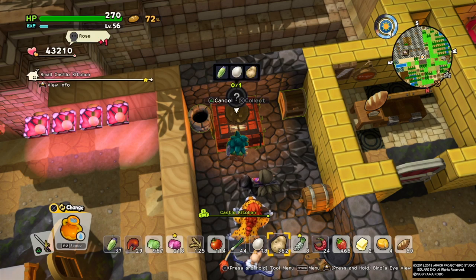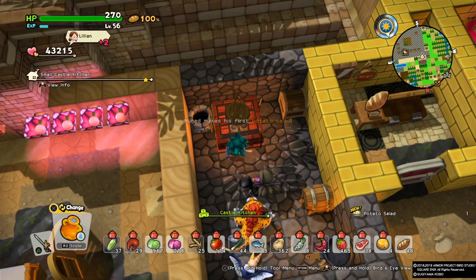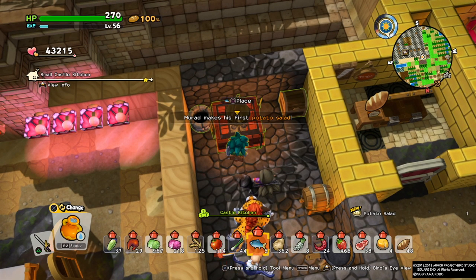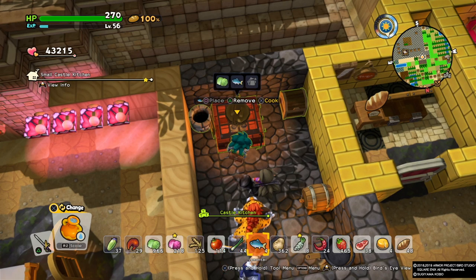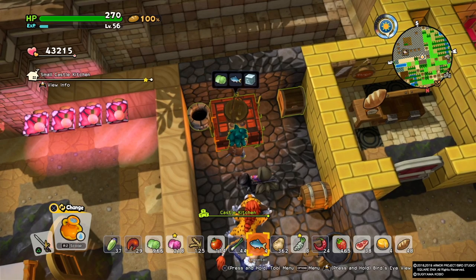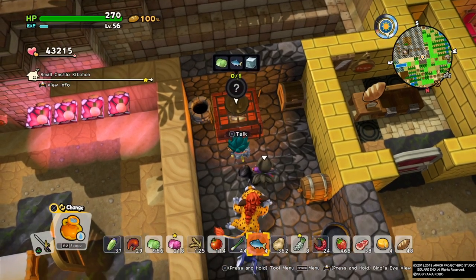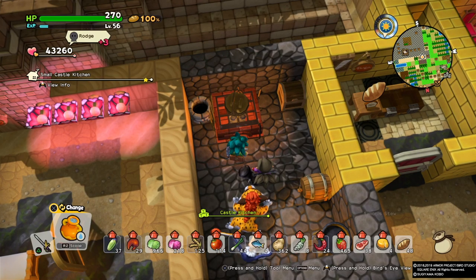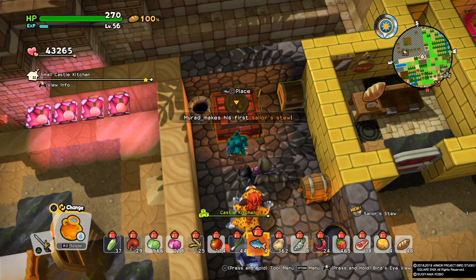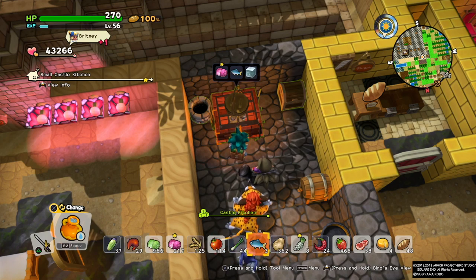If the cows are happy you'll get two or even three milk bottles from them per day. To keep them happy you need to make an animal farm and assign them there. It's much better to get three milks a day than one — it's faster and saves time. You only need around six to nine milks total to finish the task, so it's manageable.